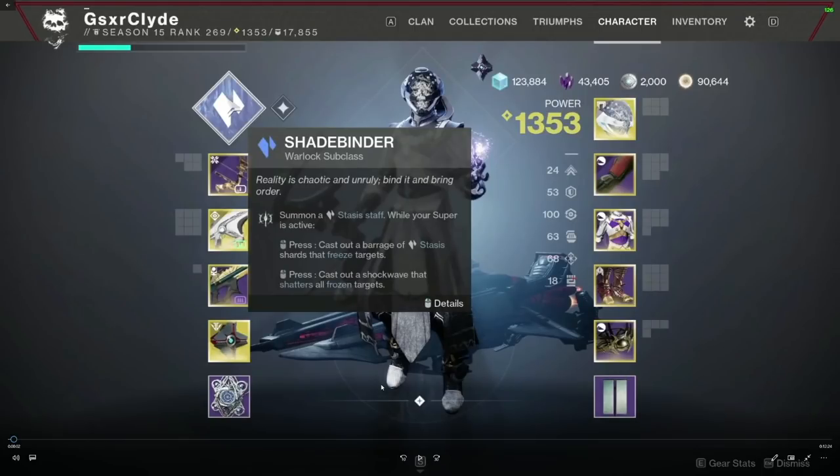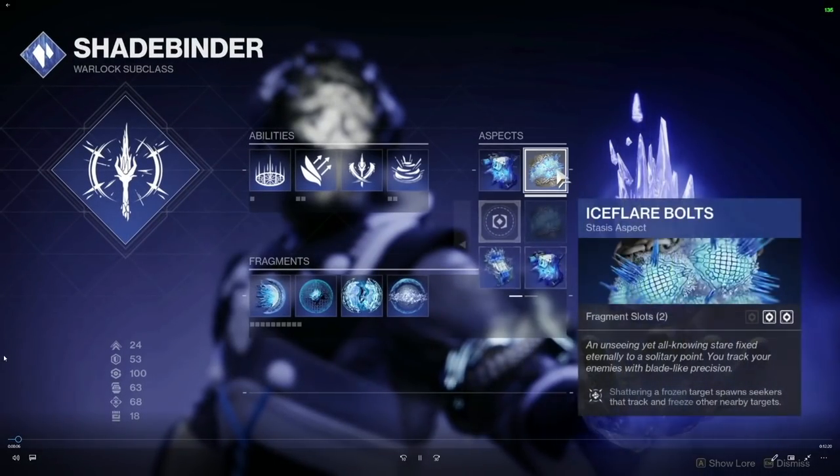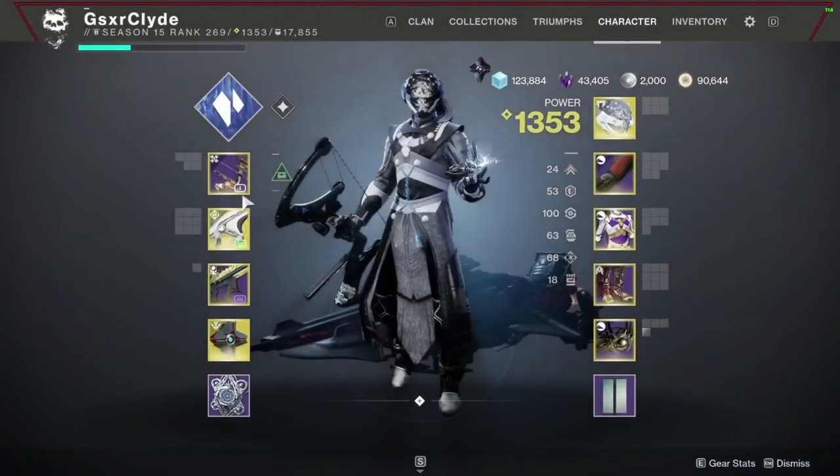What's going on gamers, wanted to give you a quick guide on the Hallowed Lair Grandmaster Nightfall. I did this run on my Warlock using Shadebinder. I also did a run on my Titan — bottom tree hammers worked the best. I ran Banner Shield, I wasn't impressed. We're going to use Shadebinder with the basic setup here: aspects using Bleak Watcher and Ice Flare, with Torment Rendering Durance and Bonds.